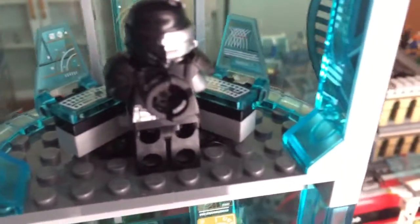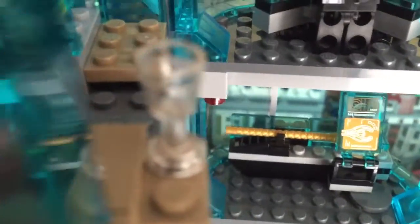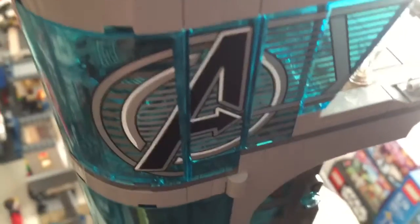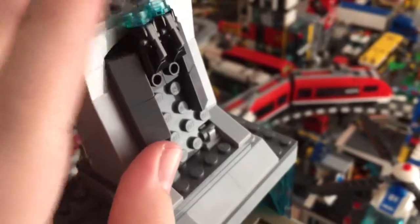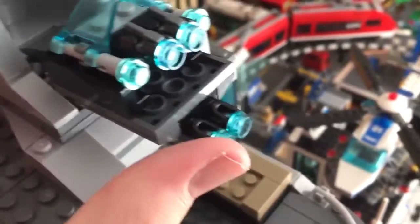Up here we have General Cryptor on the hologram computers, which wrap completely around. He works for Center Enterprises as the main security officer. There's a little couch, a wine glass, a balcony, a couple of guns, and what is now the logo for Ascension Enterprises — originally the Avengers logo from the set. Up at the spire there are a couple of guns, a security drone that drops out in case the tower is under attack, a couple of lights, and the antenna.